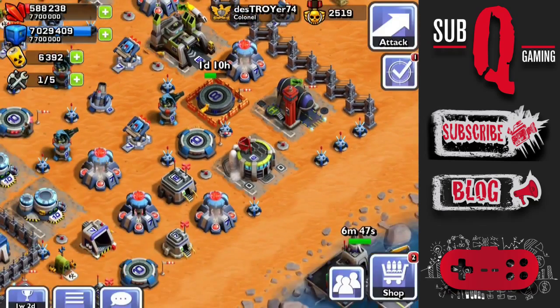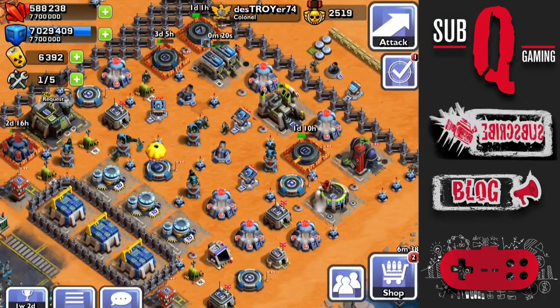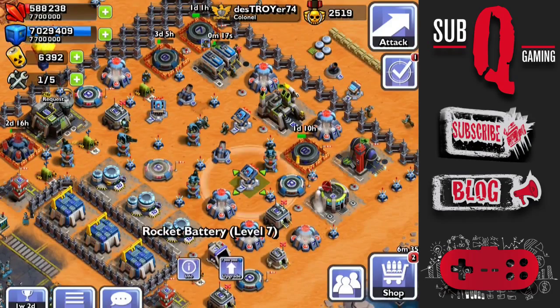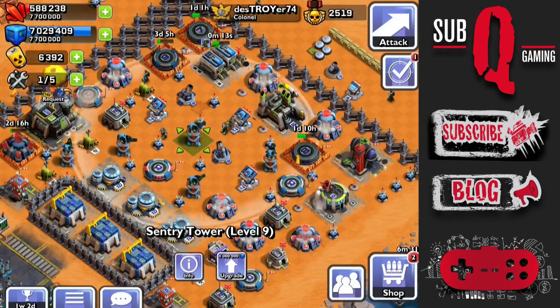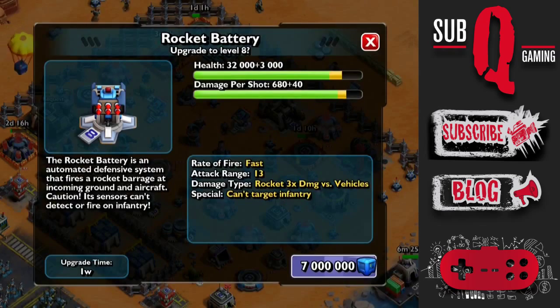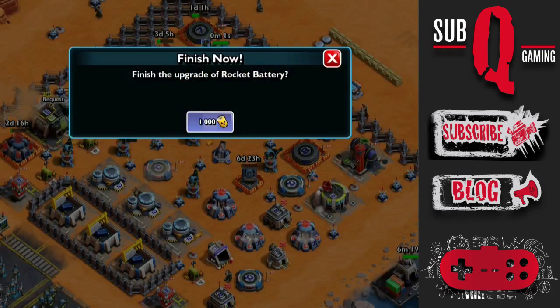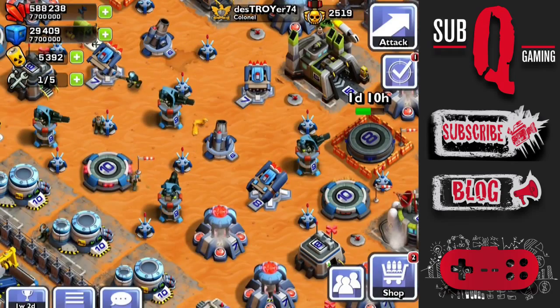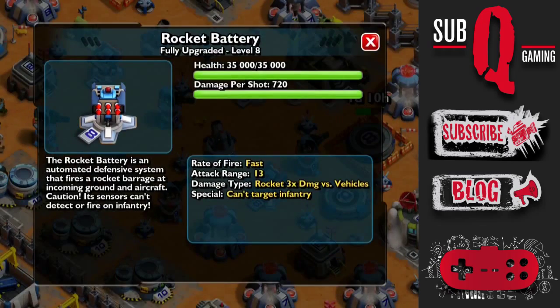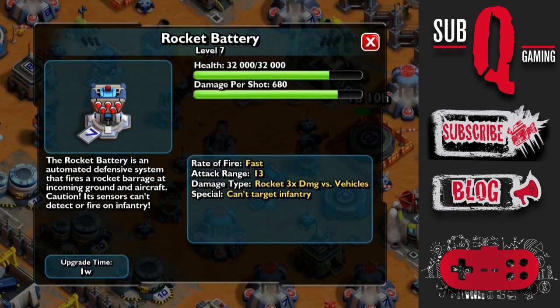Now for the research facility upgrade - that's another 4 million red mercury, however I don't have enough for that right now, so I'll do some more farming. First I need to get rid of these supplies. I do have 3 defenses to upgrade, and the rocket battery will be the most suitable. That's a 7 day build and 1000 power cells to instantly finish. The health is now 35,000 and the damage is 720. The previous level was 32,000 health and 680 damage.